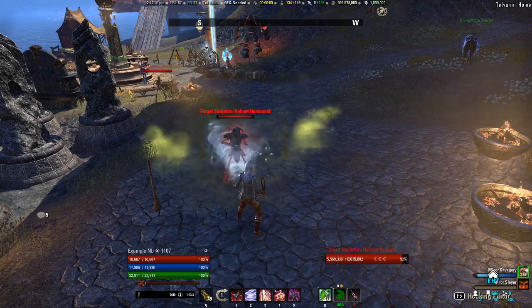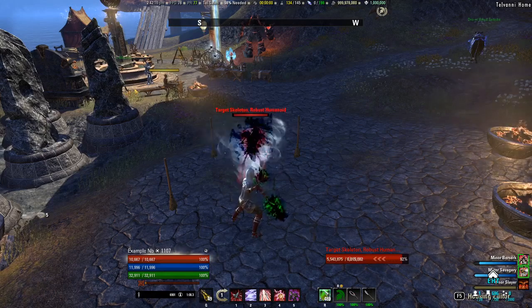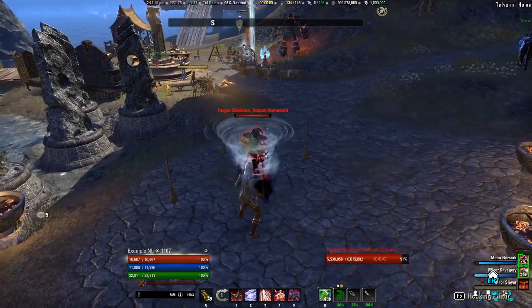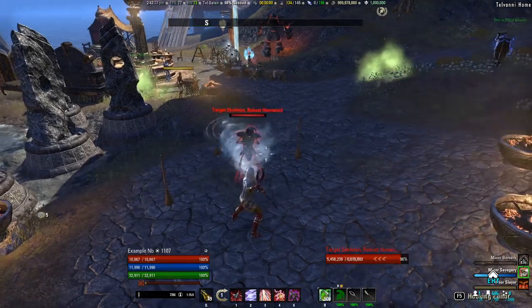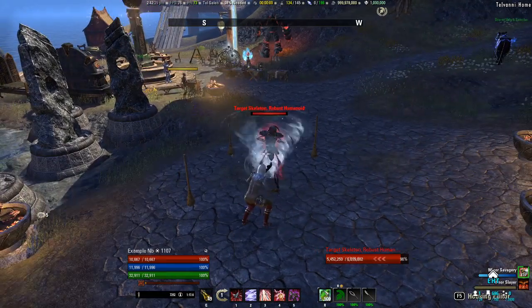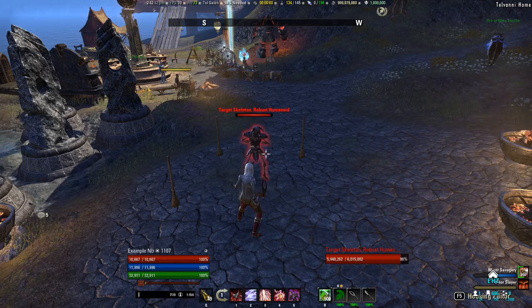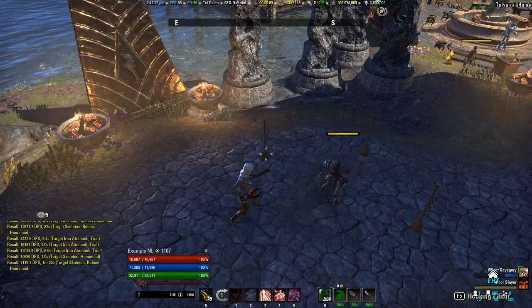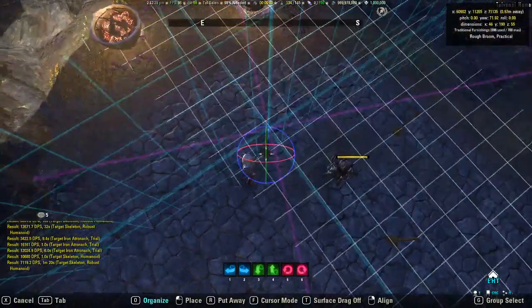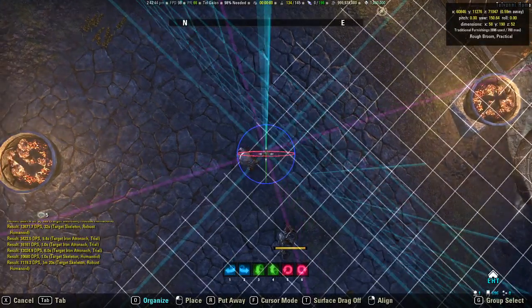Let's go ahead and shift a little bit over this way — and we're getting Minor Berserk. So it seems like right around here is where an enemy's flank is defined by Camouflaged Hunter. Let's go ahead and move our broom directly on top of where I'm at — right around here — to mark that boundary.